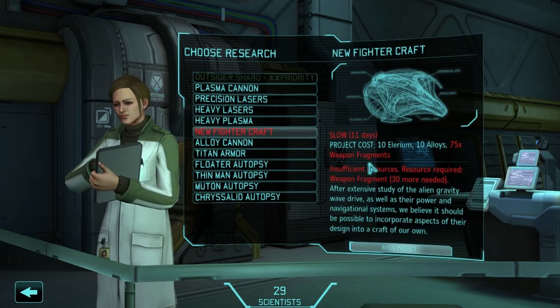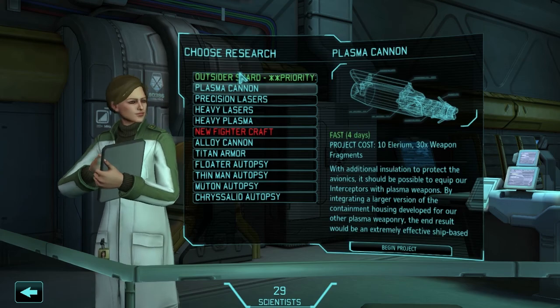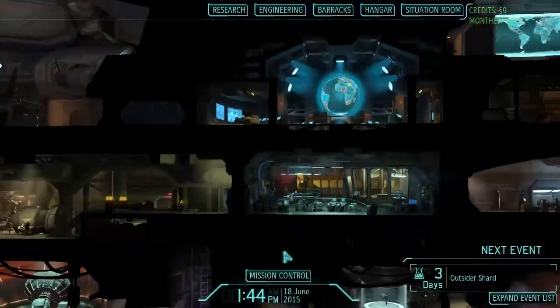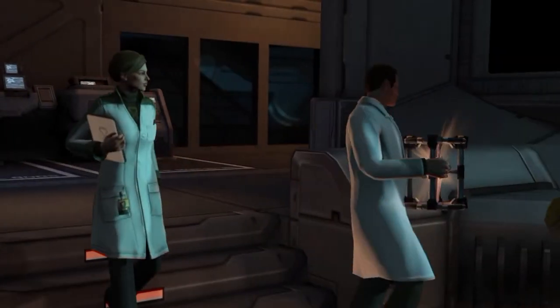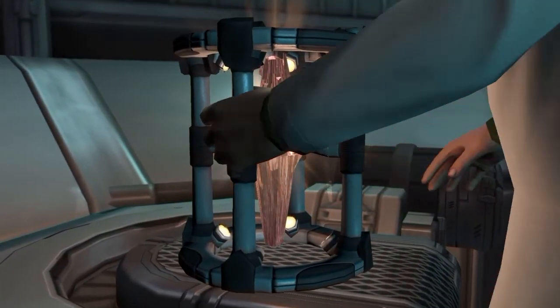Oh look at that thing, it's like the ship out of Stargate. Like I said, we need more weapon fragments. Plasma cannon probably won't take too long, but it is appropriate from fragments and we need the new craft more. Let's go to the outside the shard.